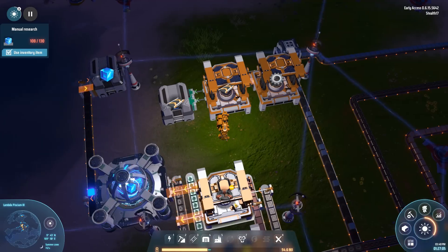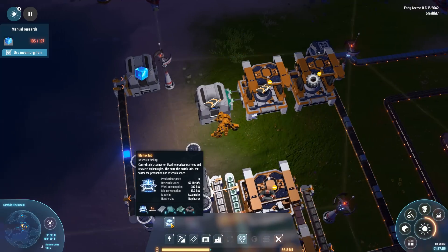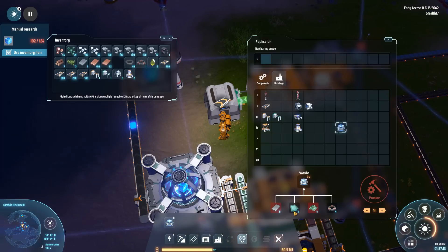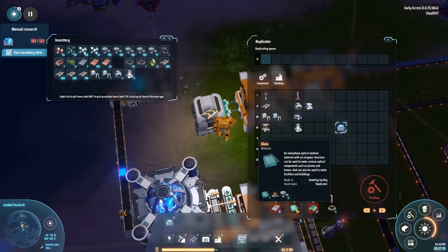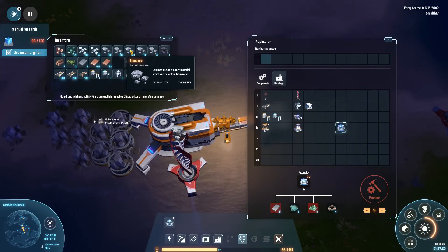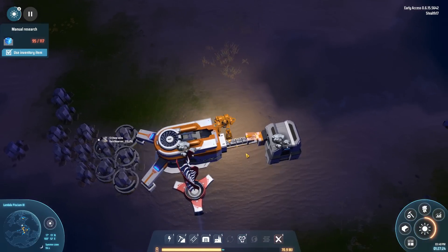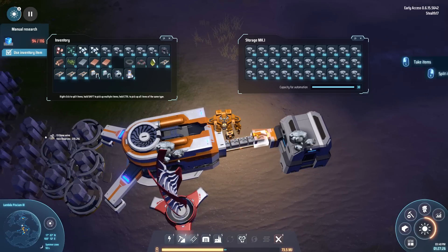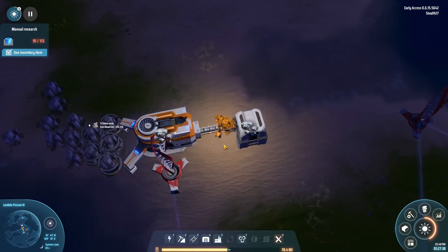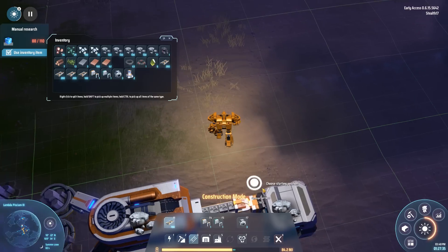For the next tech tree item, I'd like to have another matrix lab. The thing is, I need glass, and glass is built by turning stone into glass. This temporary storage facility that I had over here — which is completely filled with stone — can be turned into something useful. That means I'll have to start with a conveyor belt. I have 780 of those at the moment.